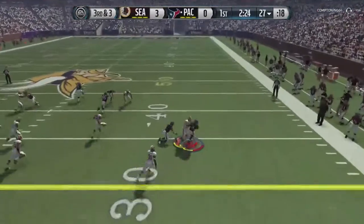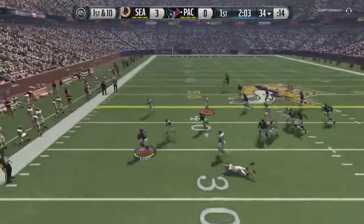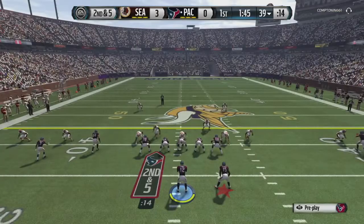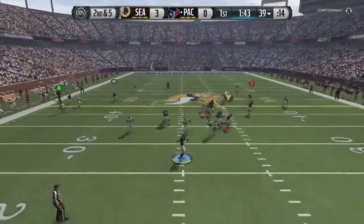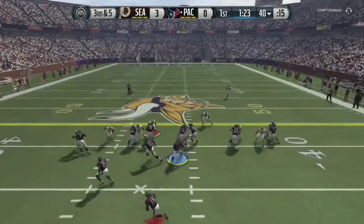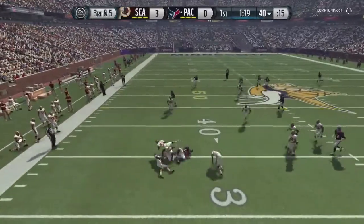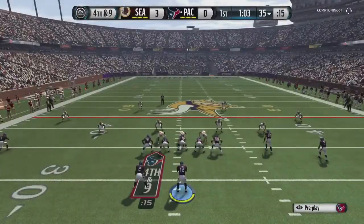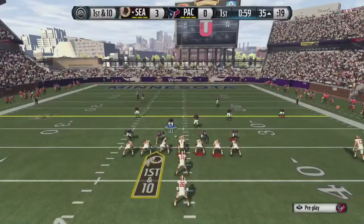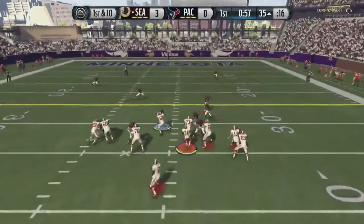We couldn't get anything going when it came to the run game. I really wish we were able to not play crazy opponents like this, because honestly it takes away from the aspect of being able to show off the skill of Ezekiel Elliott or Paxson Lynch as a whole. Hunter just dropped the fourth down conversion.